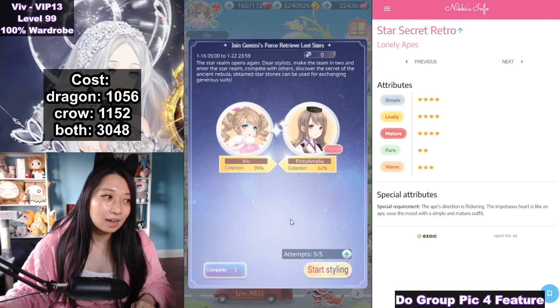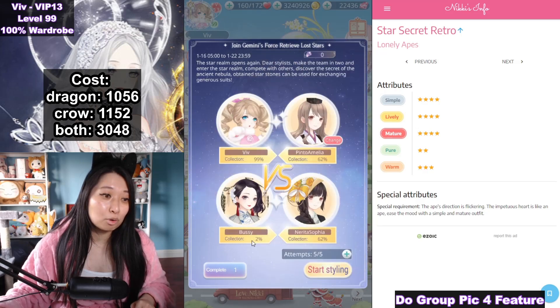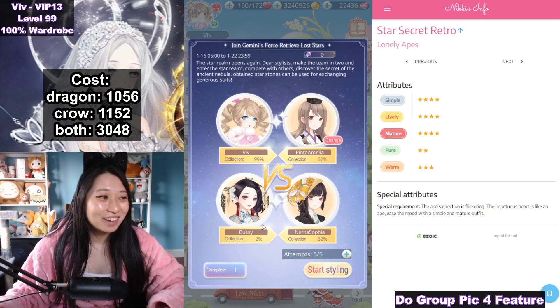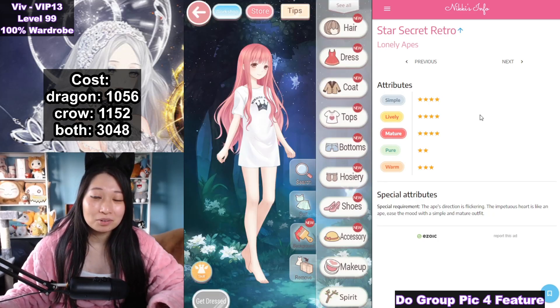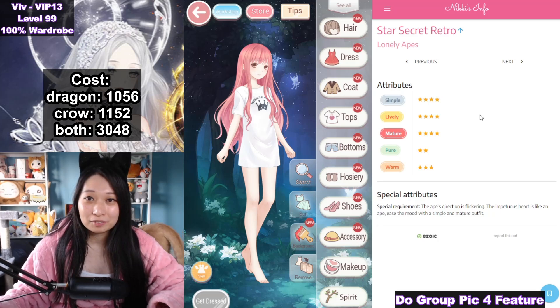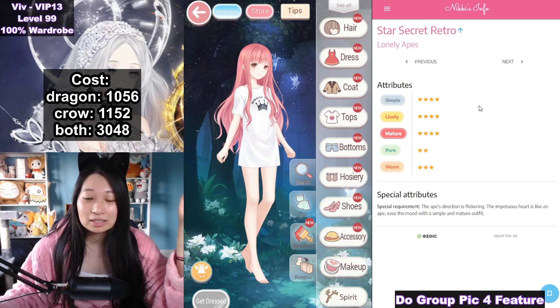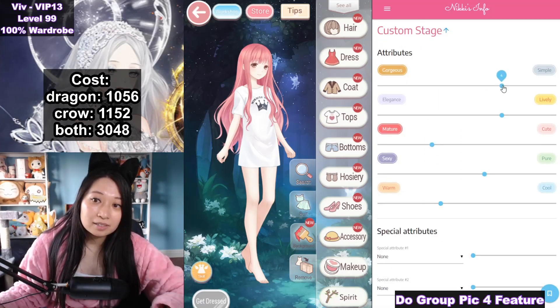Find stylist — I am searching for someone to beat up and it is going to be Boosie. Funny name. I have Nikki's info on the right of my screen. If you are watching this video in the future, this Nikki's info thing might not be here anymore, so I have the custom link guide below. Basically, it's going to be simple at four, lively at four, mature at four, pure at two, and warm at three.